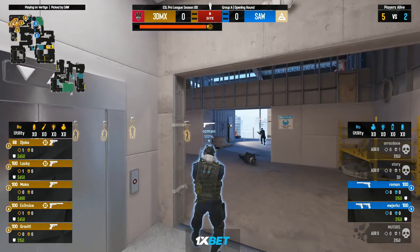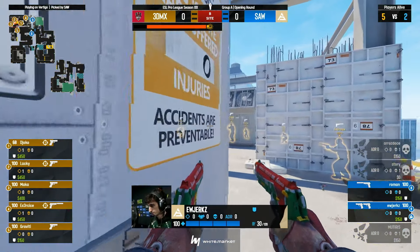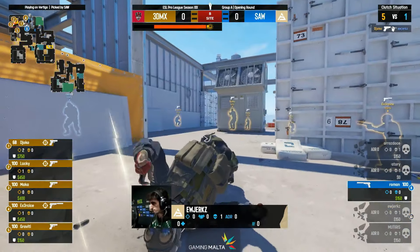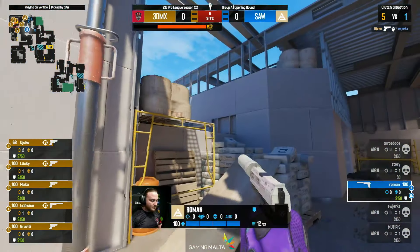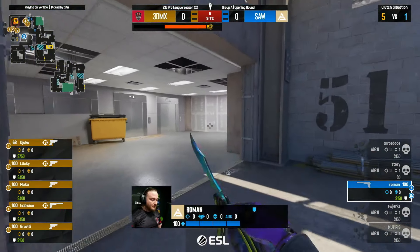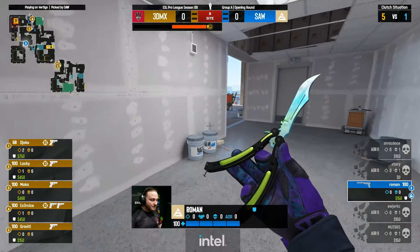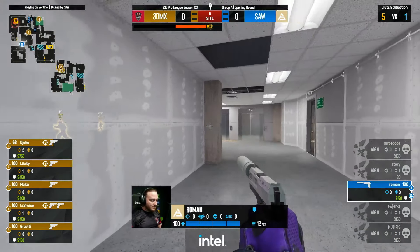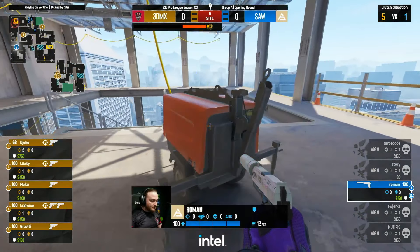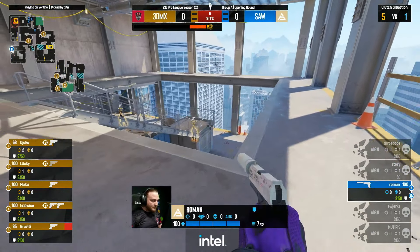That should be the pistol round done and dusted, so SAW will probably just be looking to either save their kevlar or maybe get that 350 helmet upgrade for a force buy in the following round. But that is a lovely swing from jocko — I've covered jocko many a time on Vertigo back in the double-pony days. He can put up some great numbers on this map and can be very explosive — that's what we're going to be looking for with 3D MAX today.